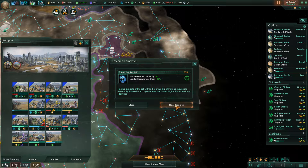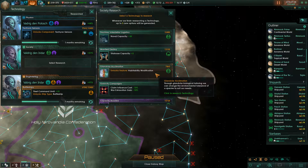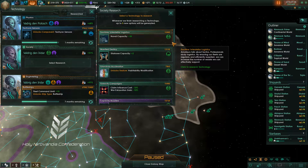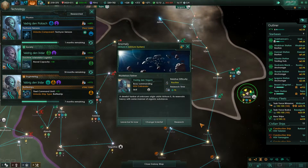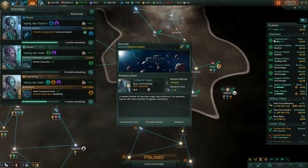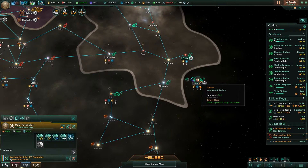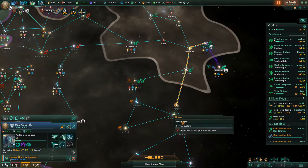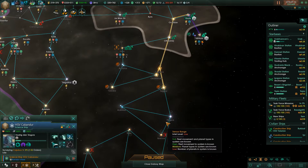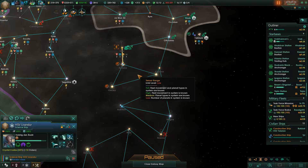Empire leader capacity plus two and leader recruitment cost reduction has been granted. Extra starbase capacity could come in handy, but naval capacity is probably more important at the moment — let's go ahead and do that. That's going to be done in 18 months. Tachyon sensors done in one month. System survey complete, excellent — so that means we can go ahead and get started here, and you're building those mining stations. I'm going to get some very specific surveying orders here because I want to explore this territory as rapidly as possible.